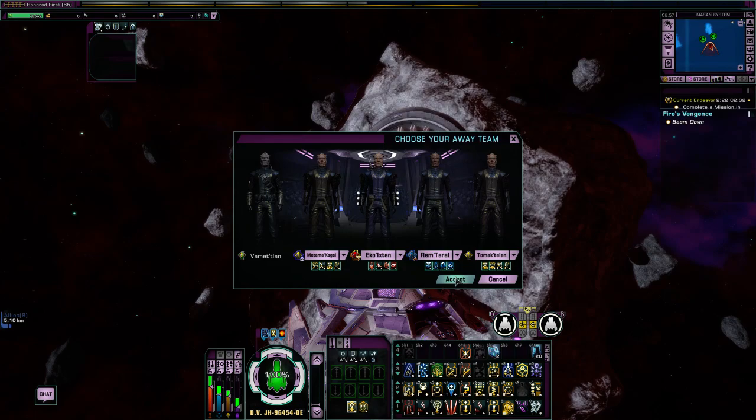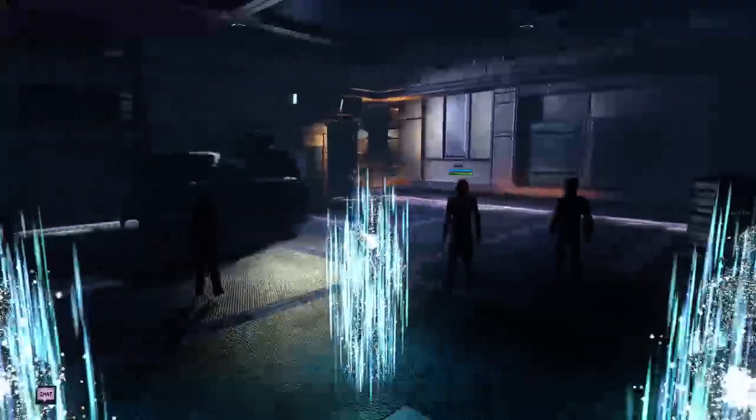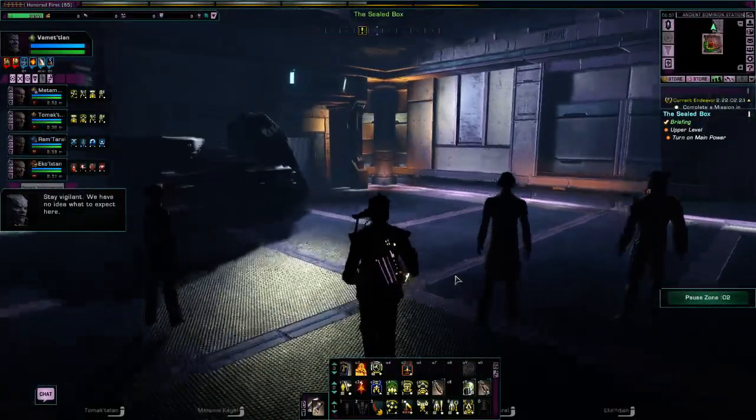Anyway, we will beam down to — well, it's not a planet, it's a station really, isn't it? It's on an asteroid. But anyway, yeah, we'll beam down and we'll continue on with the mission. Stay vigilant — we have no idea what to expect here.